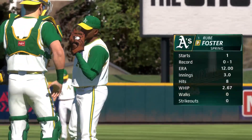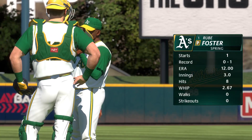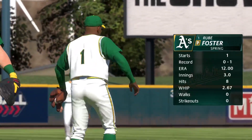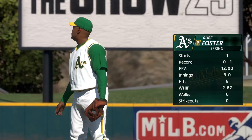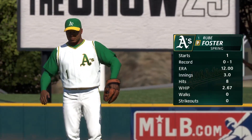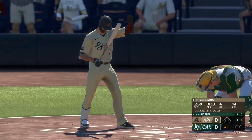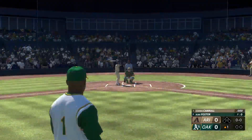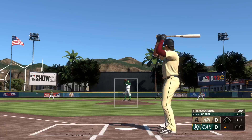On the hill in this one: Rube Foster. Just a three-pitch mix in his arsenal, which isn't a lot for a starter, so it's always very important for him to have a good feel and command of all three. Sometimes you can make three look like four if you add or subtract velocity on one, but it can be easy to get too predictable out there, so mixing those three pitches in all counts is going to be a big key for him.